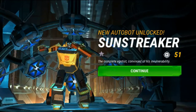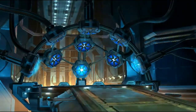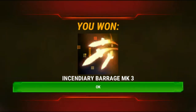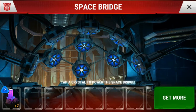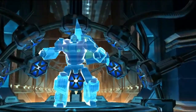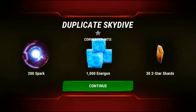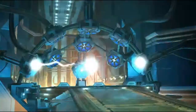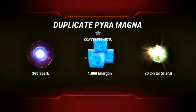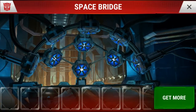Sunstreaker — okay, I already have a two-star Sunstreaker so not too excited for that. We've got three more purple crystals — what are we going to get out of these last ones? We got an incendiary barrage, that's all good, it'll help win some battles but we're looking for new guys. We got a duplicate Skydive — 200 spark for that. And our last one? Another duplicate Pyra Magna. But we did pick up a couple new guys, which is pretty awesome.